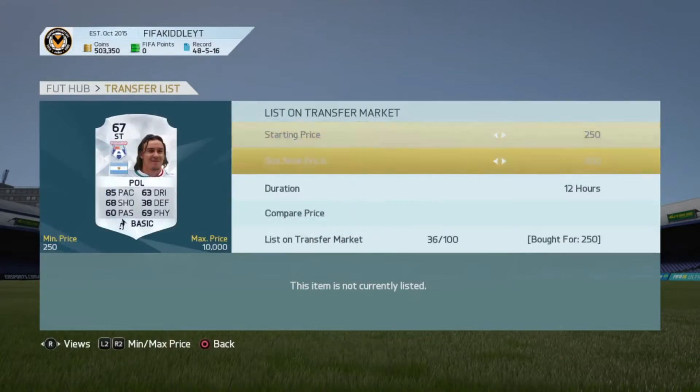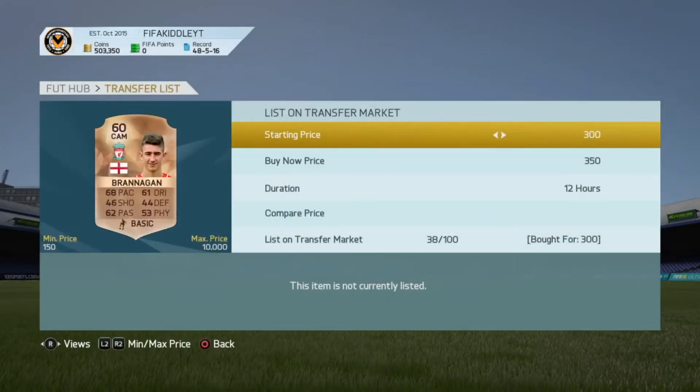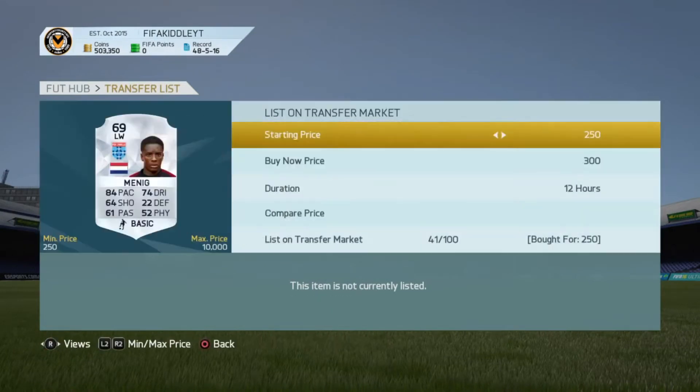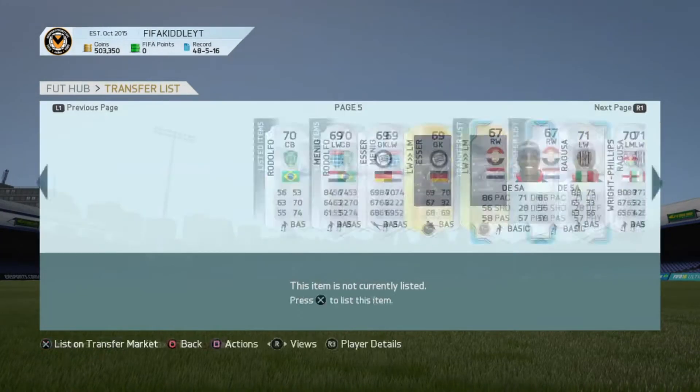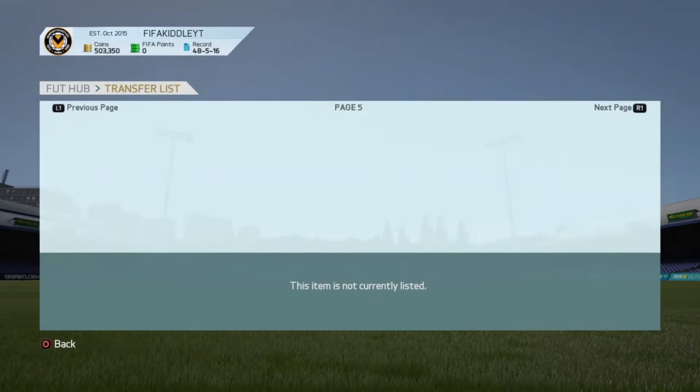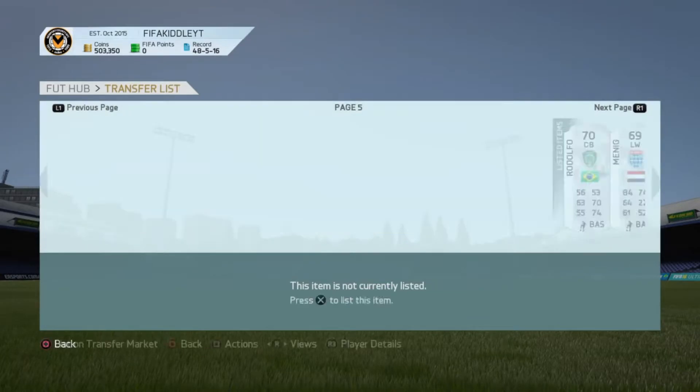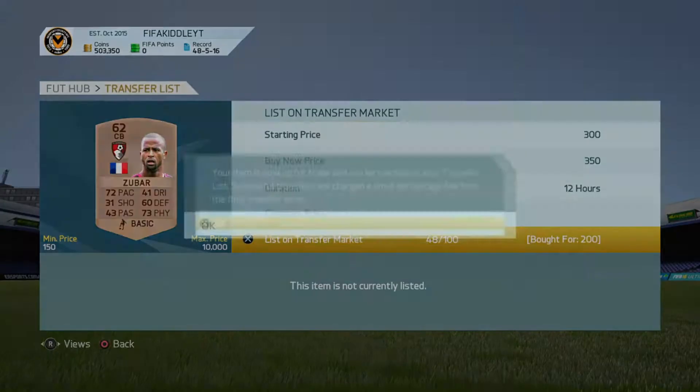We pick up a load of bronze BPL players for around 200 coins and list them up for around 350 to 400 coins. All the silver players we pick up we list between 350 and 400 coins, so we make around 100 to 130 coins profit per card, which is really really nice.